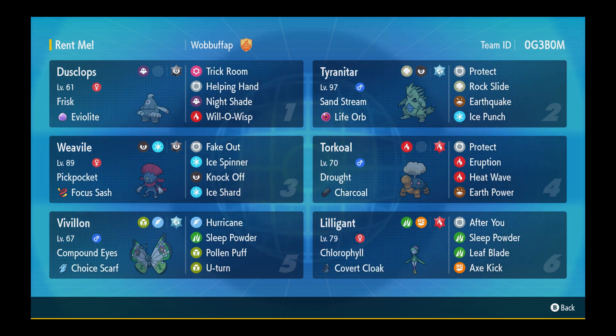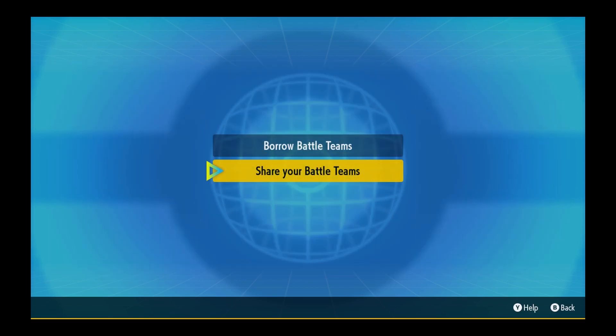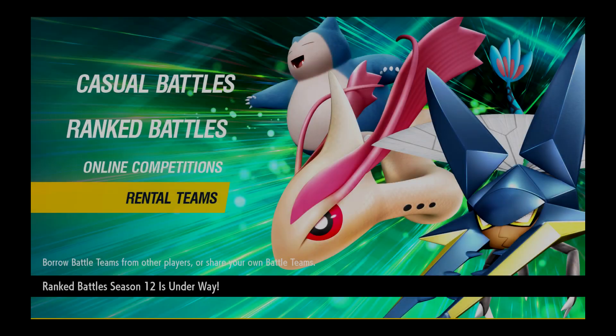A lot of the time it forces switches. Your opponent has no idea Vivillon is going to be Choice Scarf, but it moves very fast and its movepool is decent. We've also got Torkoal with Drought and Charcoal to boost Fire-type attacks, Terra Fire with Protect, Eruption, Heat Wave and Earth Power. And Lilligant with Chlorophyll — max Speed, with Covert Cloak to power through a Fake Out and After You for Torkoal, plus Sleep Powder, Leaf Blade and Axe Kick for STAB.